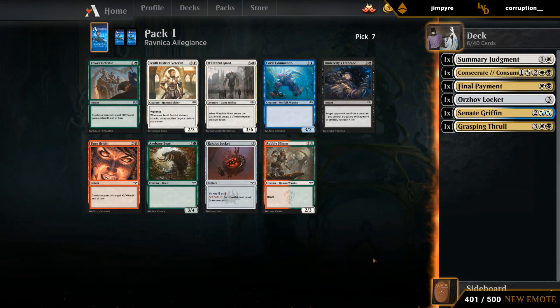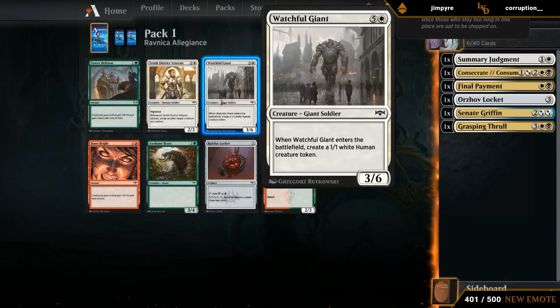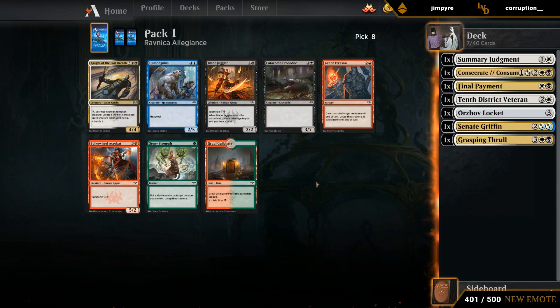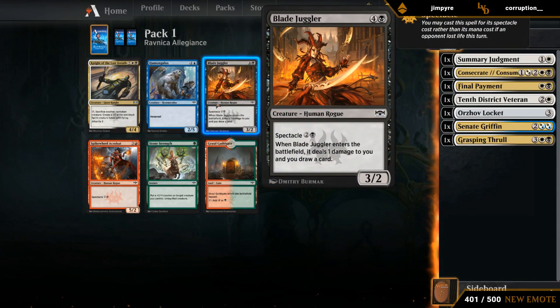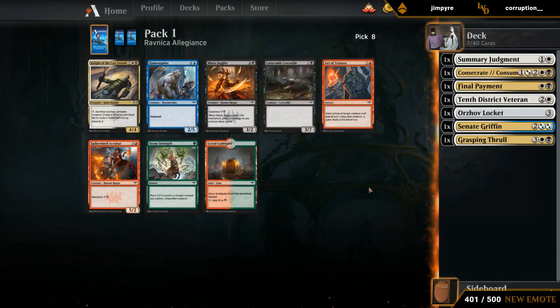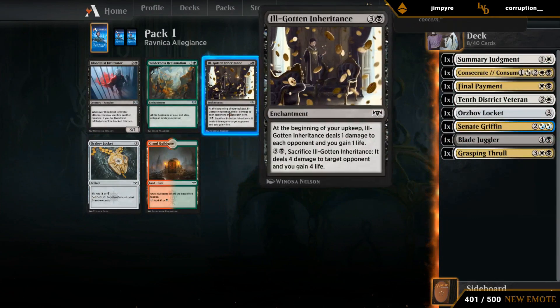Seventh pick, a little disappointing — we're more likely to end up with a Veteran in the deck than a Watchful Giant. Don't want Embrace, so we'll take a Veteran. Eighth pick: Blade Juggler. Knight is in our colors but we're unlikely to really want Knight in our main deck. Blade Juggler is just great, although we do need to make sure we pick up enough two-drops to enable Spectacle, since right now our deck is mostly removal spells.